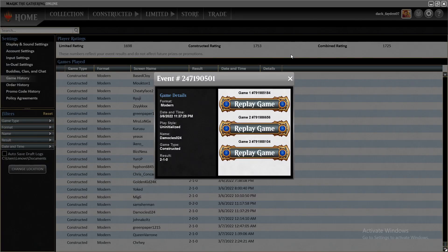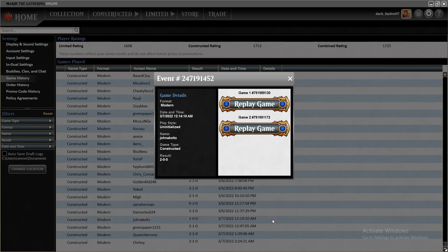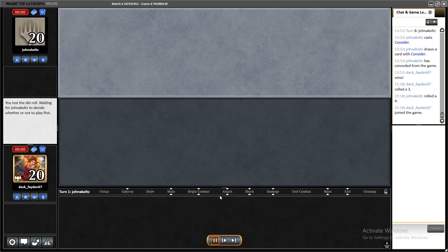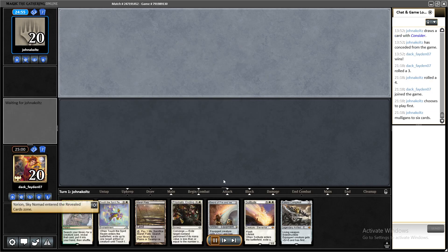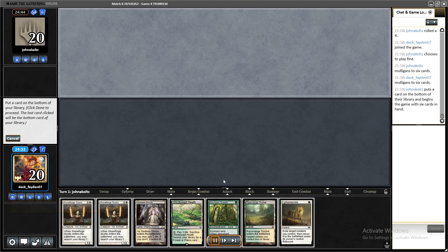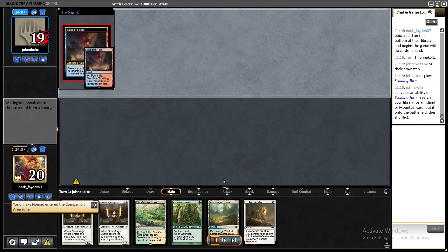That was the Hammer match — round one. Let's see the second match. As I said I played all the best decks in the current format before the Lurus ban. I had to mulligan to six and kept a reasonable hand with two Stoneforge Mystics.